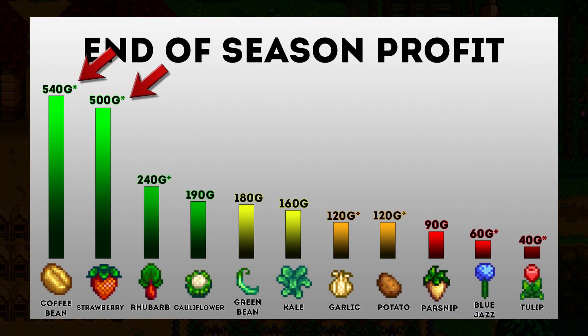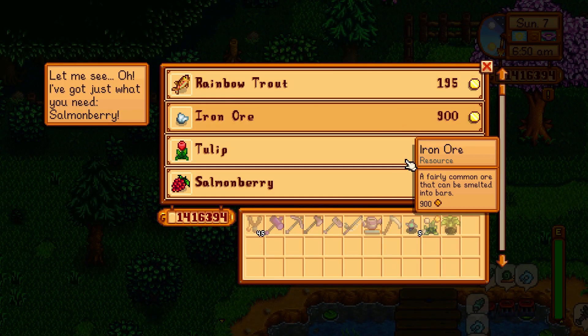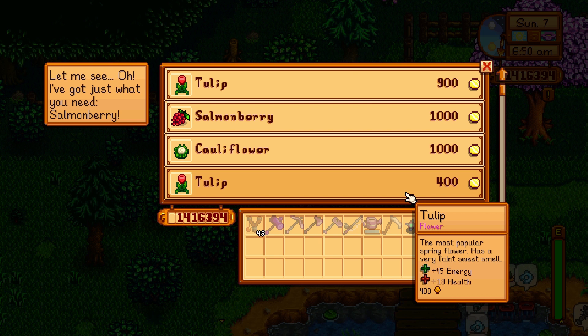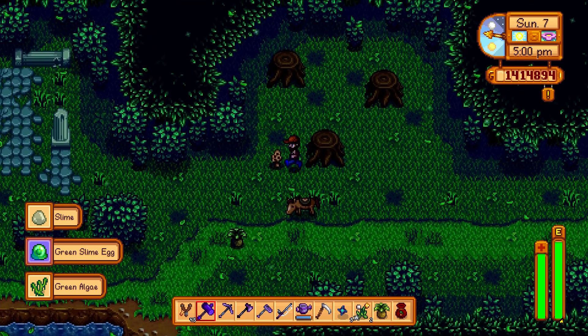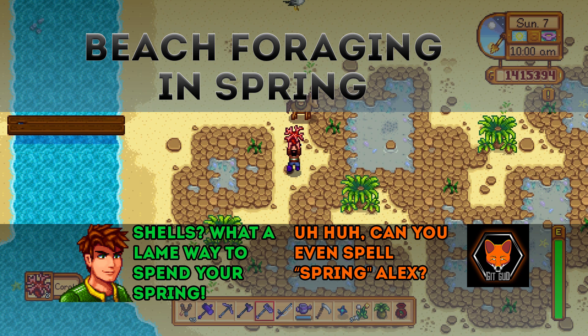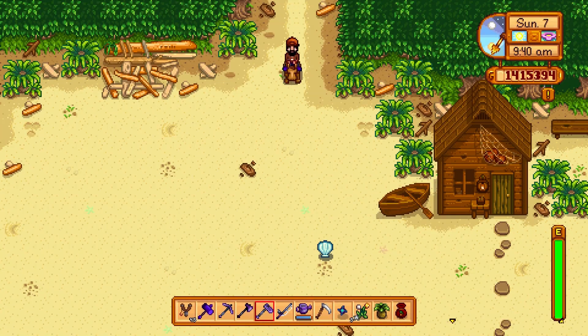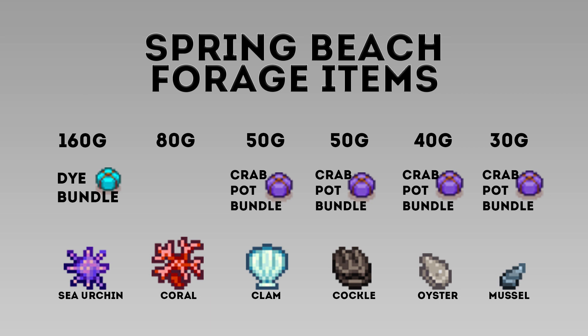There's a lot of information on foraging, so the video is broken into four sections: beach forage, normal everyday forage, special condition forage, and desert forage. To make this easier, I've created visual charts because just hearing all this information can be overwhelming.